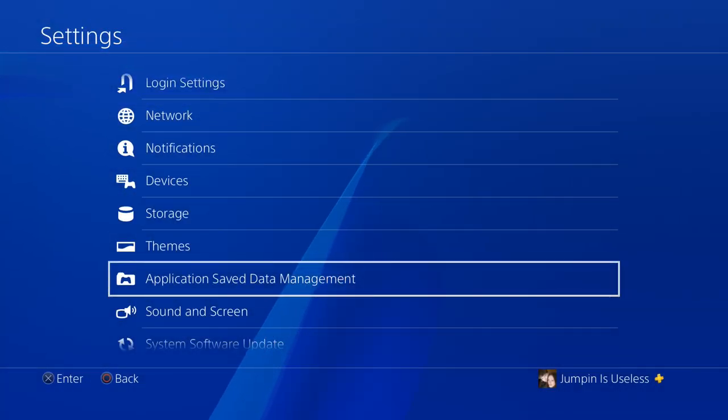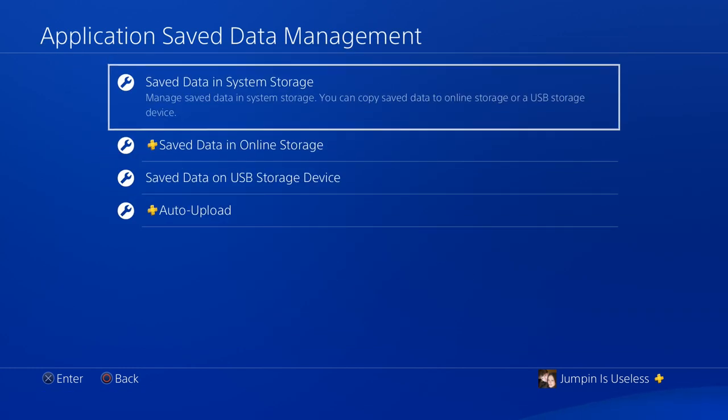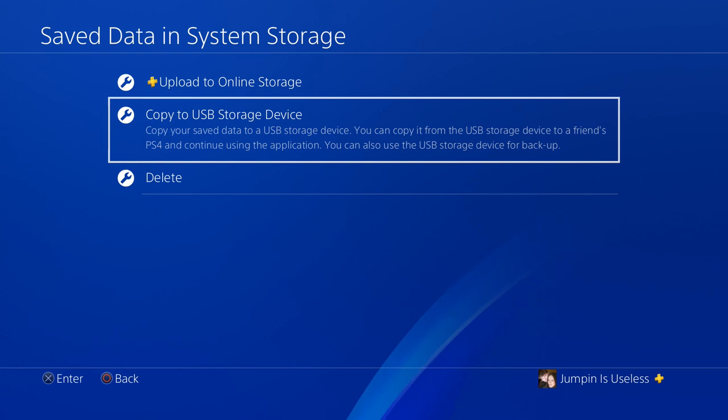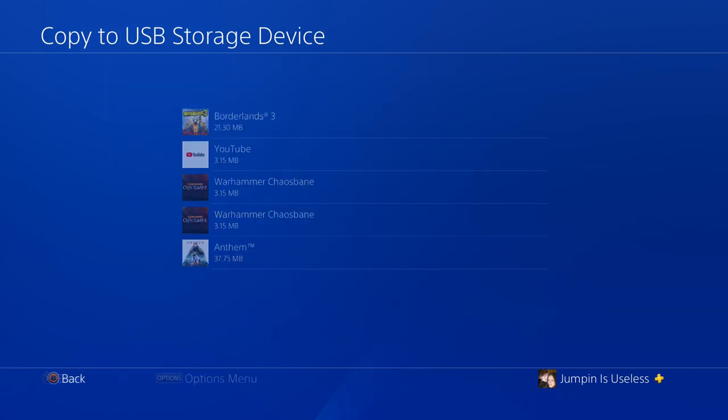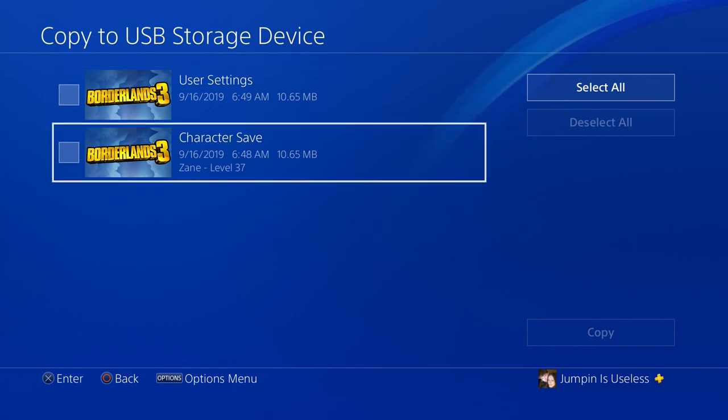The first thing you're going to need to do is find out where your game save is. I'm on the PlayStation 4 — if you're also on the PS4 you need to go to your Settings and then go to Application Save Data Management. If you're on Xbox or PC you can find where your game save is, but you need to find that. Once you have found it, you then need to go ahead and make a copy of it.